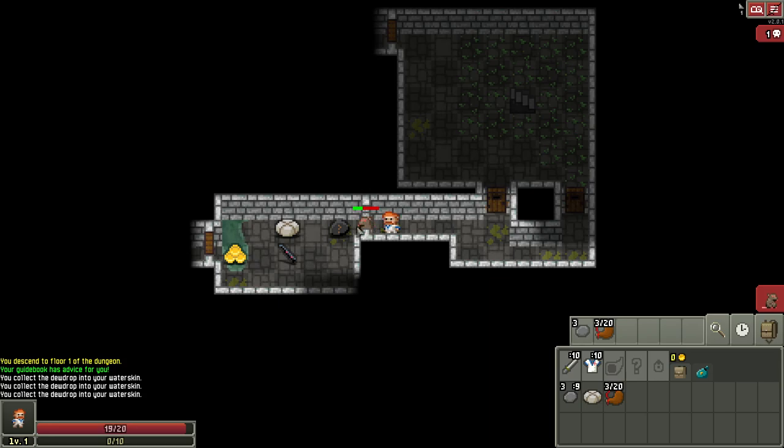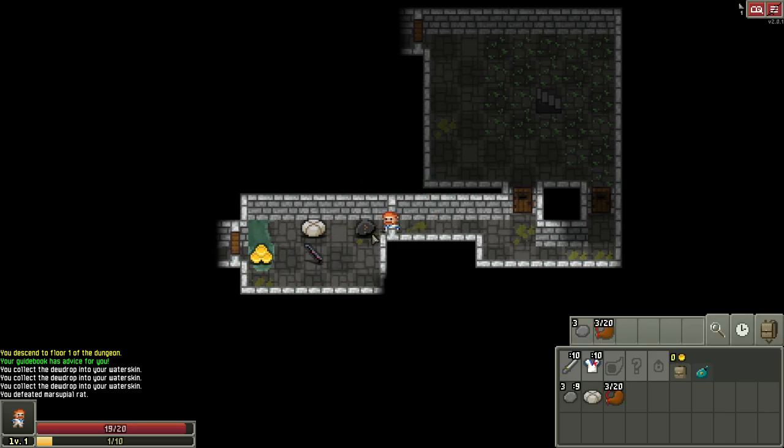Another benefit is fighting in this narrow hallway — if another enemy came from the left we can't get surrounded. We can even watch the doors without vision and see if a door opens, so we know if we're about to get hit from behind. We have a bunch of items on the ground — I'll keep using examine.